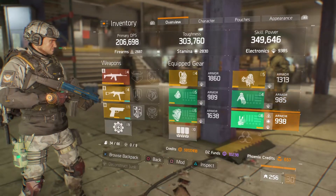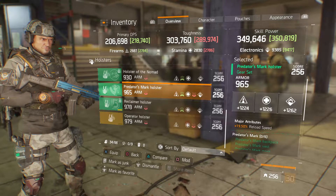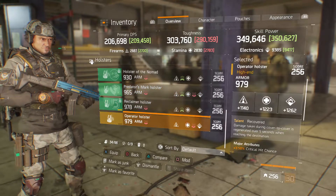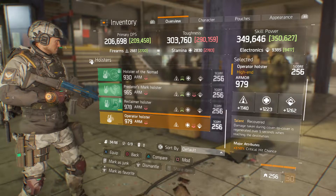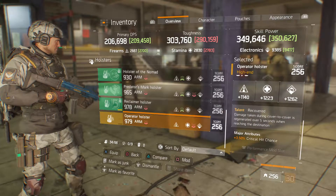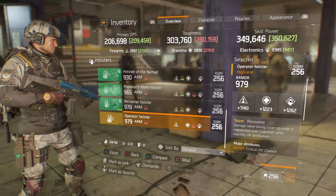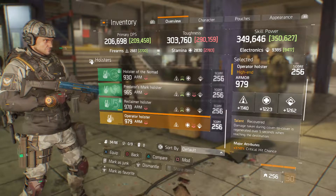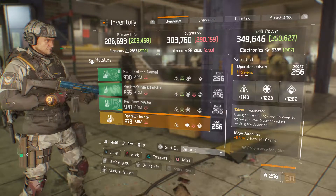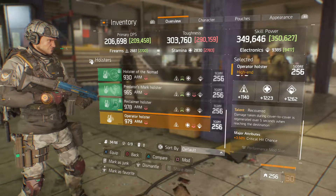We've got a Creditor's Mark holster at 965 armor, 1224 firearms, 1226 stamina, 1262 electronics, major attribute is 19.5 percent reload speed. We've also got an Operator's holster at 979 armor, 1140 firearms, 1223 stamina, 1262 electronics, talent of Recovered, and major attribute 3.5 percent critical hit chance. If you're running a DPS build you could roll up your firearms — that'll go up at least 132 more points. Recovered means damage taken during cover-to-cover is regenerated over five seconds when reaching the destination.